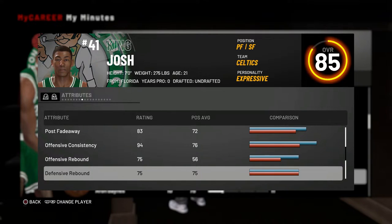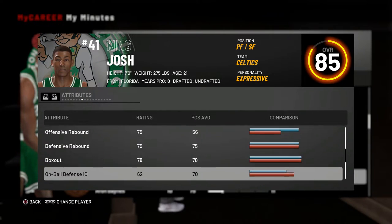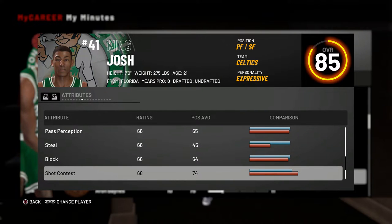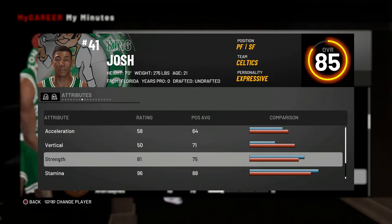Rebounding maxes out at 81, but they said this year as long as you box out you'll be fine. I have a lot of experience with rebounding and boxing out from 2K17 and 2K18, so I think I'll be fine with a 75 rebound. My defense isn't the best right now — shot contest is 68, maxes out at 76 — but I think I'll hold up well against other big men. My speed is a 58, which is much better than the 28 or so you'd have at seven-foot-three, and that's why seven-foot power forwards are a lot better this year for most builds.